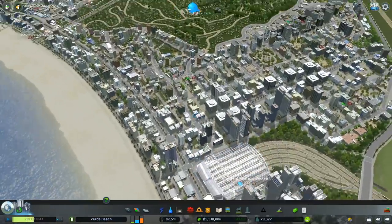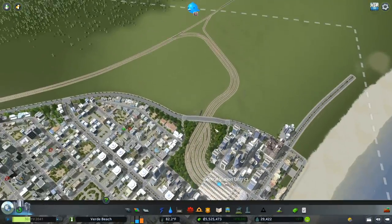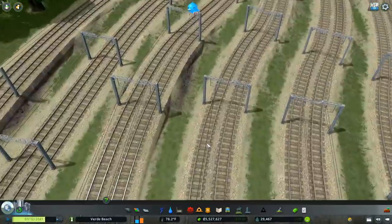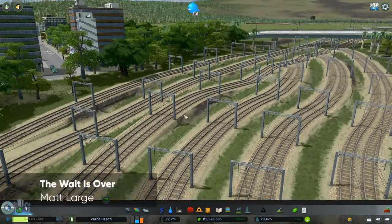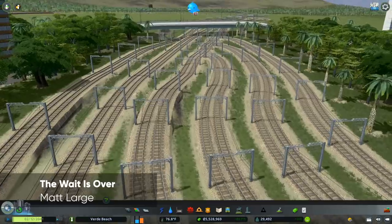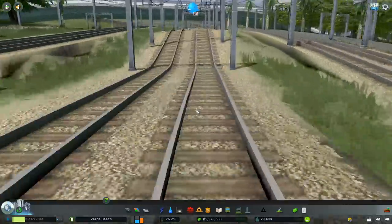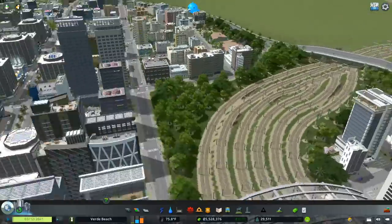One of the fixes I'll cover later in the episode is with these train tracks. Someone in the Discord server pointed out that if a trade train comes from the west and enters, there's no way for it to leave east. It should be a fairly simple fix, and it'll give an opportunity to address these lumpy and bumpy sections around here. Obviously in the modded version I'd use node controller, but in vanilla I'll do what I can to make it better.